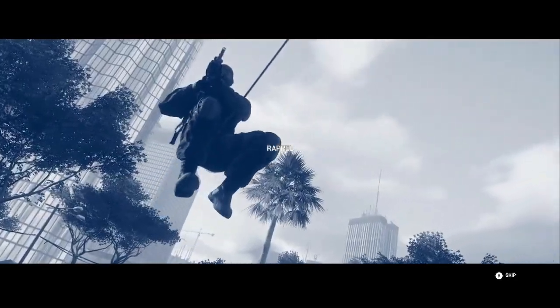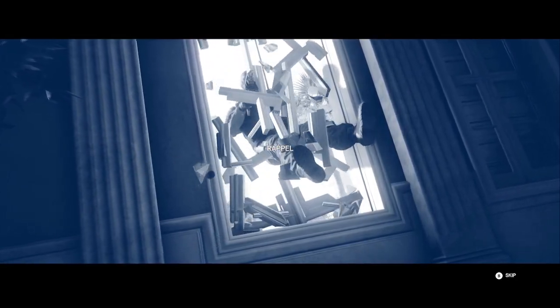Repelling is the quickest way to traverse the building, allowing you to bypass corridors and stairs.